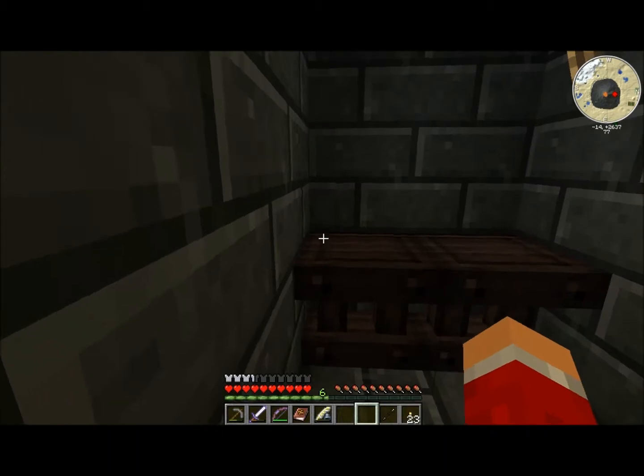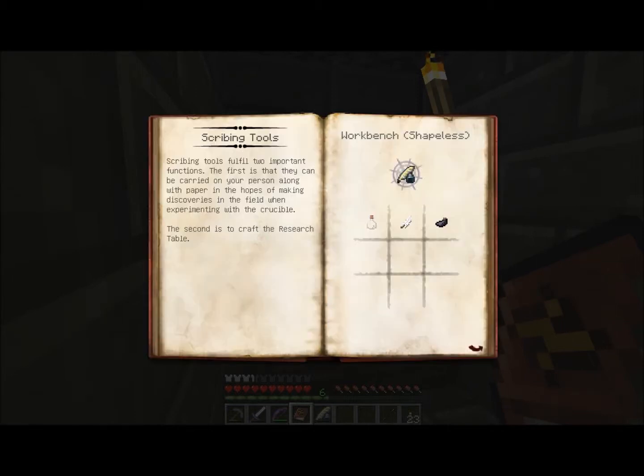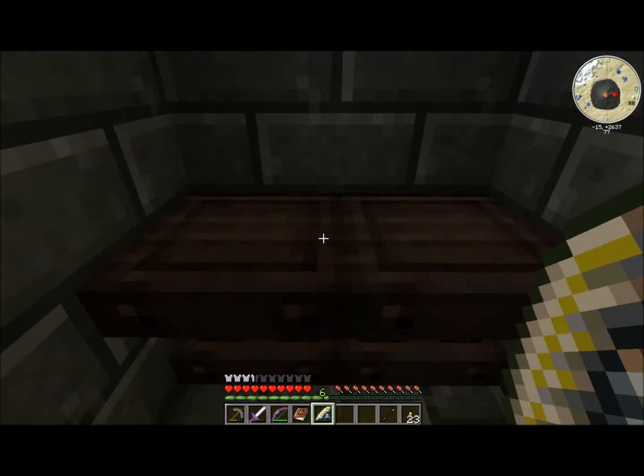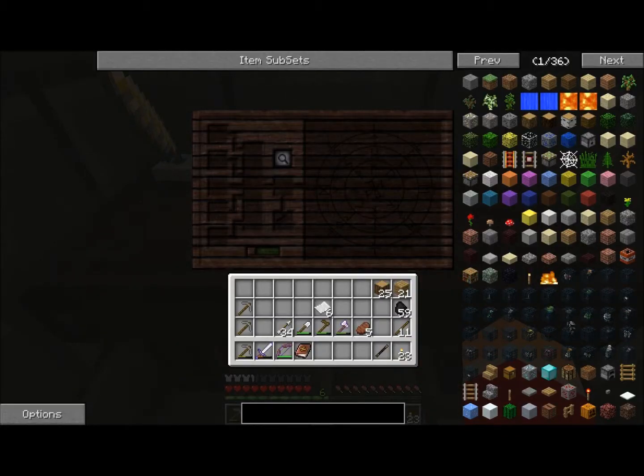You put two tables like this, and you wanna get some scribing tools. To get some scribing tools, pretty simple — all you have to do is put a glass bottle, a feather, and an ink sack in any combination in a crafting table, and you get scribing tools. Now, once you've gotten those and you have your table laid out like so, what you wanna do is right-click, and that sets up your research table. Once we open it up, it looks pretty complicated but it's actually fairly simple. This slot here is for paper, and you put that in there, and then once you have the paper in there, you can actually start researching some notes, because you can't really get research papers without paper.